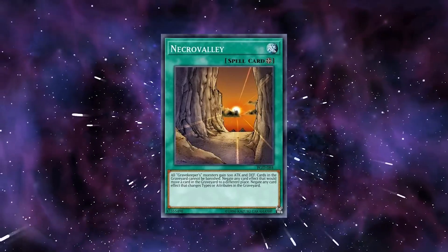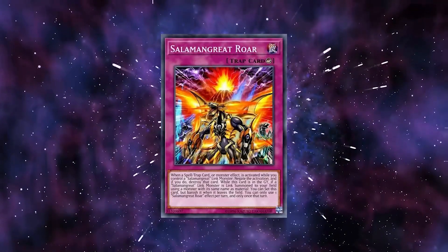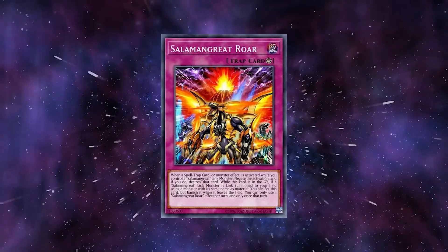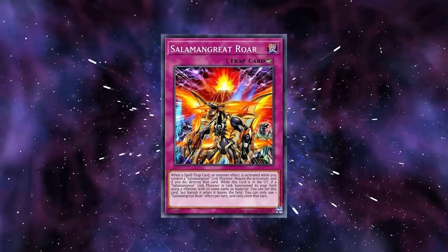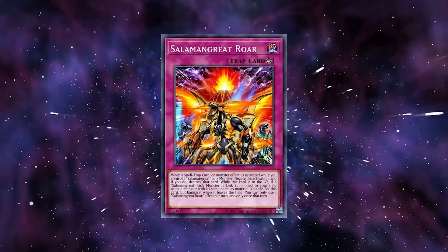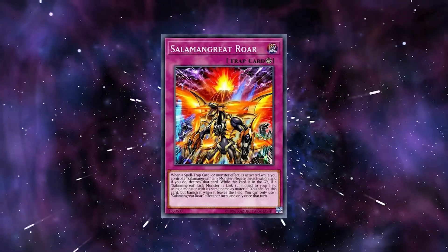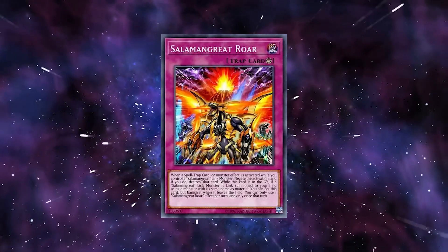Despair from the Dark and the Sealed Tombs skill are also great graveyard counters to Salamangrates. Salamangrates are heavily reliant on Roar to disrupt their opponents. Without Roar, the deck doesn't have any monster removal, making it hard to justify playing Salamangrates over other competitive decks that can set 3 and consistently make monsters with actually high stats. Endboards without Roar are often just a few low ATK monsters like Sunlight Wolf and 1-2 set backrow, some of which, like Circle, don't even disrupt the opponent. Salamangrates without Roar are simply just Salamang-mid. That's why banishing Roar specifically from the graveyard, or preventing it from being added to their hand, weakens the deck so much.